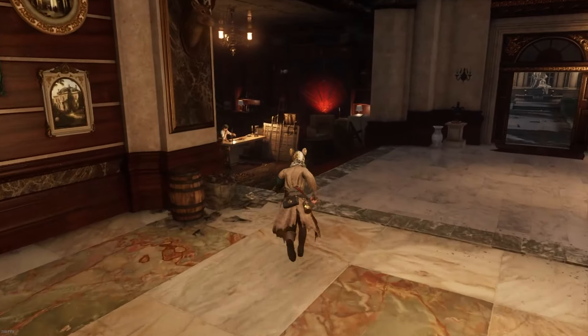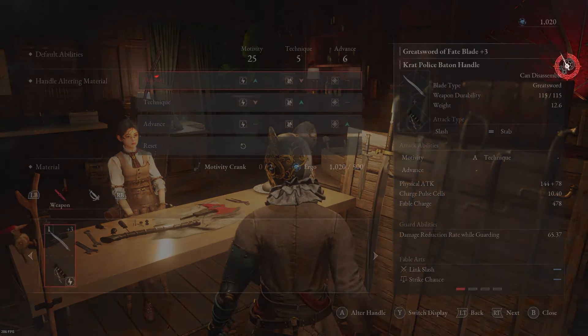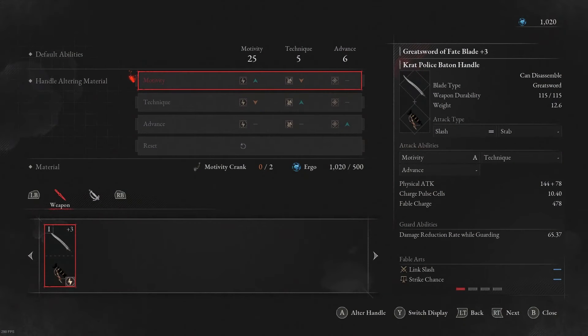You can also increase scaling here by going to Eugenie and altering the handle. You have to progress through the game to unlock these tools, because you will find these tools later on in the game. You won't be able to do so right off the bat.